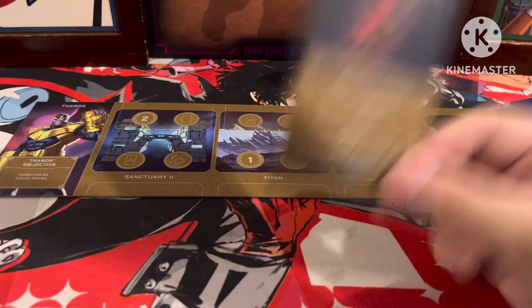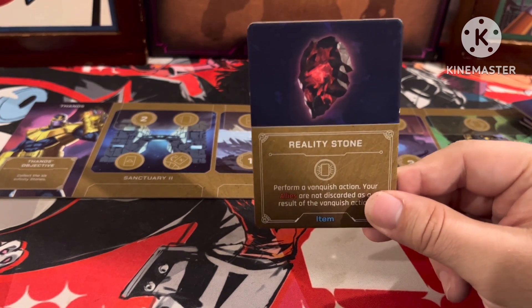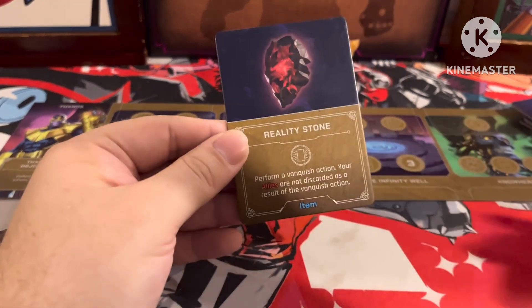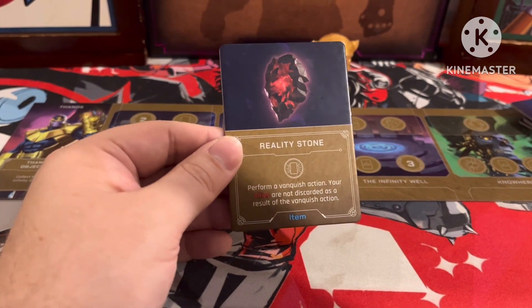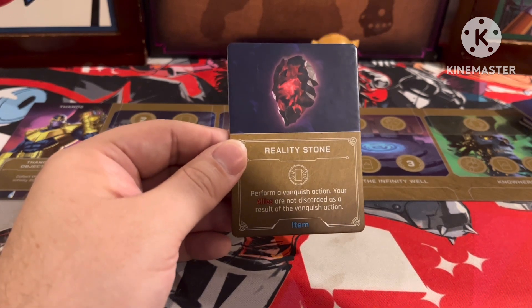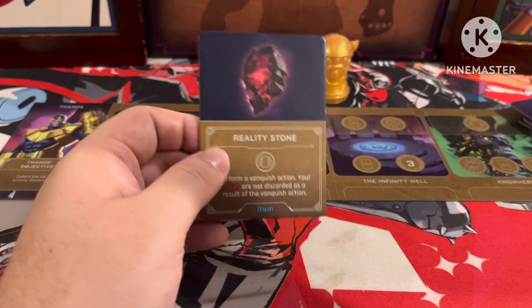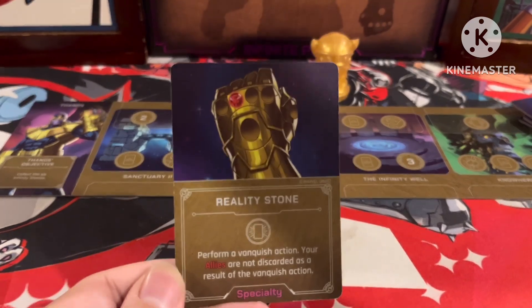And finally we've got the Reality Stone, which would have been cool if it had a bigger moment in a movie. Activate: perform a Vanquish action — your allies are not discarded when you use this Vanquish action. And again, same ability on the Thanos specialty side.